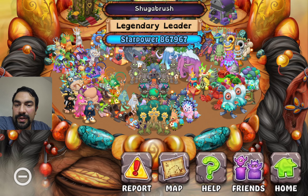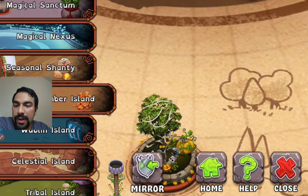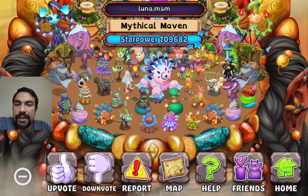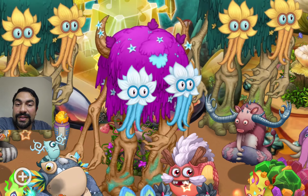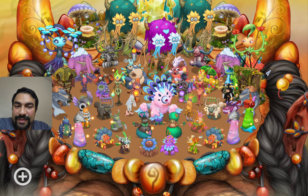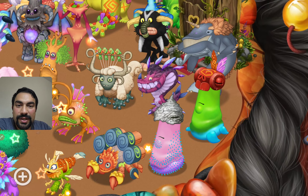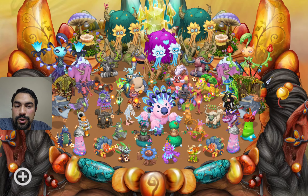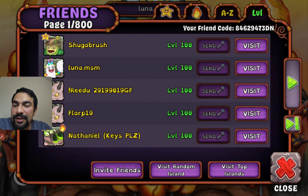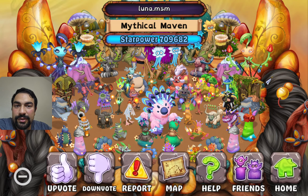Good luck with them by the crucible of the wing. You're a kind of legendary leader, I like it — leaving a like! Let's visit one more island: Luna MSM, what about your amber island? Yes, so many rares and epic monsters — I can see them all together dancing, you try your best to find them singing all together.